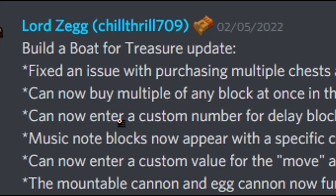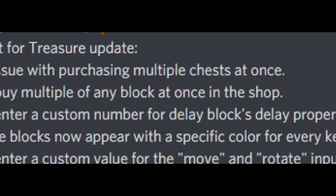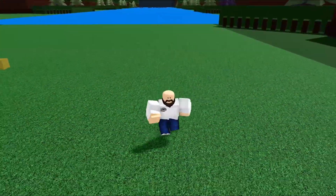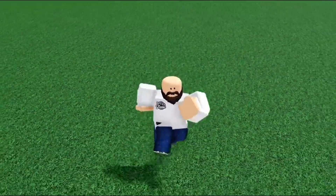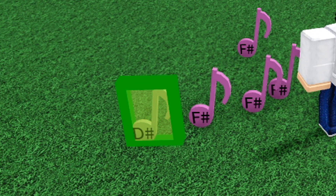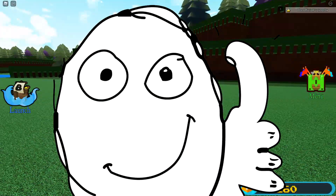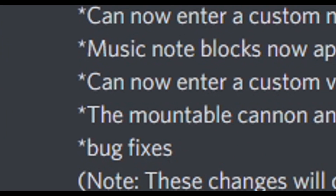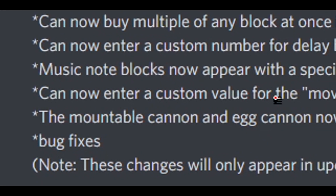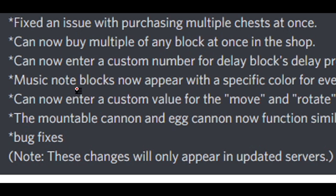The next thing: you can now enter a custom number for the delay block's delay property. Music note blocks now appear with a specific color for every key value, so when you click the music notes and change the key, they actually change color as well — which is really cool. You can now enter a custom value for the move and rotate input associated with the build tool. The mountable cannon and regular cannon now function similarly to the snowball cannon, so they all work the same. And there were also bug fixes.